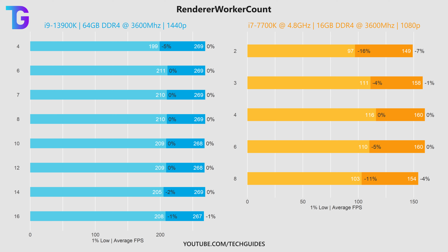On screen I'm showing you the average and 1% lows of the in-game benchmark with a wide range of different render worker counts for my primary and secondary system in blue and yellow respectively. On my primary system, changing this value to something other than 8 does not significantly affect performance, except halving it to 4 causes roughly a 5% drop in 1% lows. On my secondary system with an i7-7700K — a 4-core CPU — setting render worker count to anything but 4 causes significant performance loss. This setting has a much higher impact on CPU-bound systems, and it's absolutely crucial to set it to the correct core count.